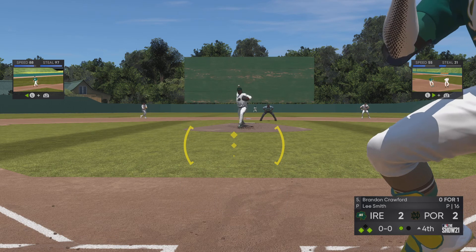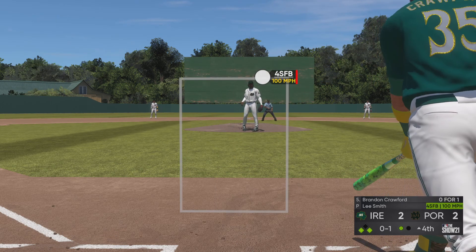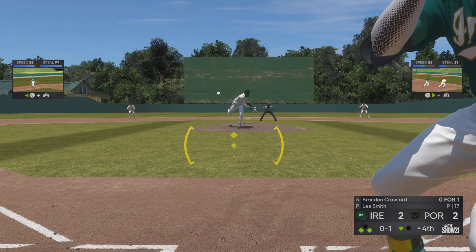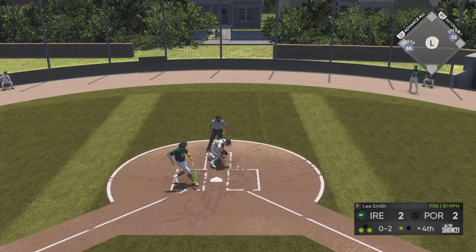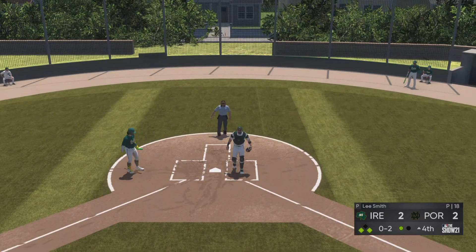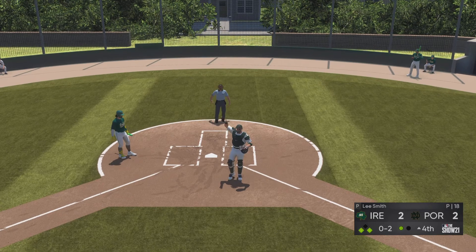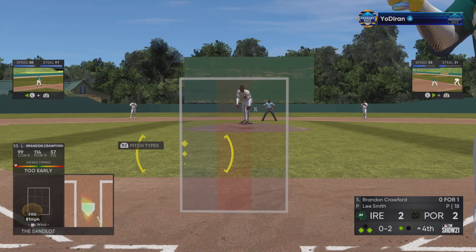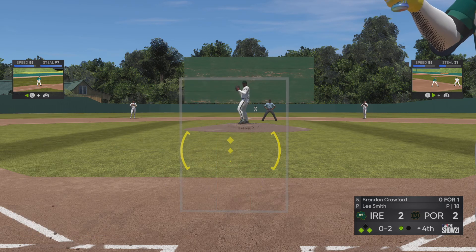At the plate now is Brandon Crawford, and he's a bit tardy there on the first pitch fastball — it's nothing and one. Clearly this is a critical moment in this ballgame: go-ahead run at third with one away. In the dirt and blocked behind the plate, the job to corral this quickly as the runners hold. Both clubs with three hits in the ballgame.